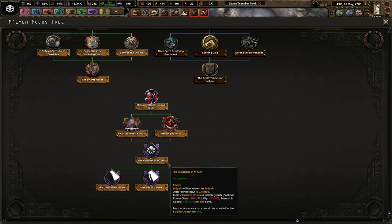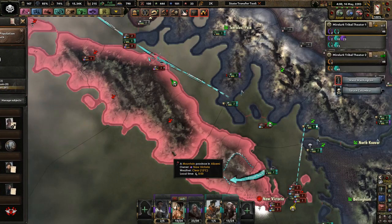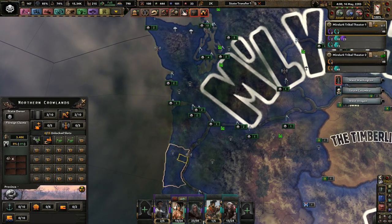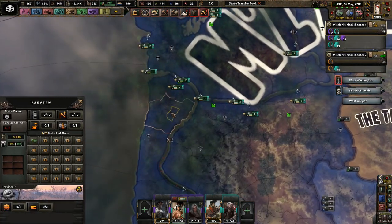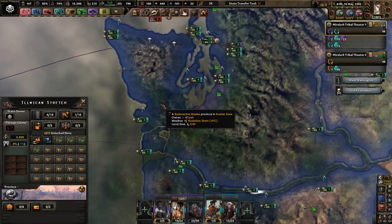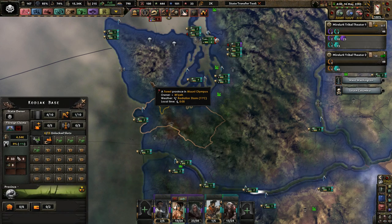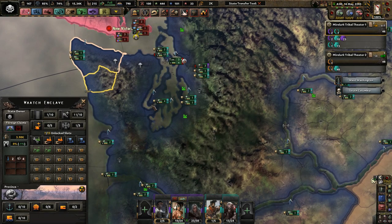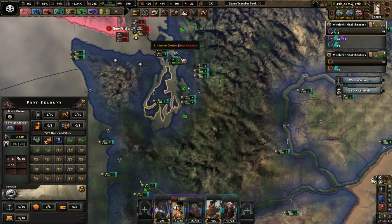But with the Kingdom of Malay focus, it says we can core states coastal to the Pacific Ocean for free. That wasn't quite right. I had to manually go in — and by manually go in, I mean use the state transfer tool mod — to core all these coastal provinces, like Barview, Fort Stevens, Illawican Stretch, Kodiak Base, Mount Olympus, Watch Enclave, and the Bay Area around here.